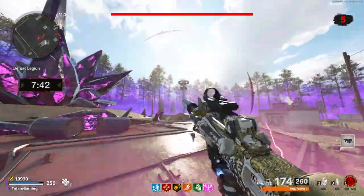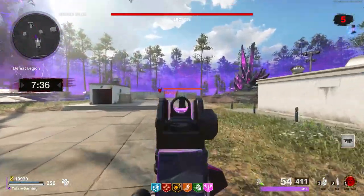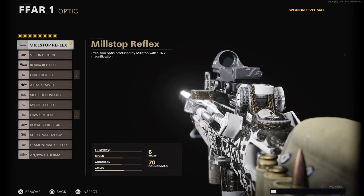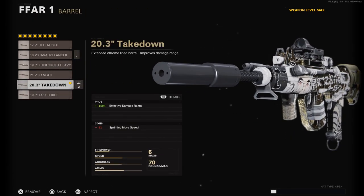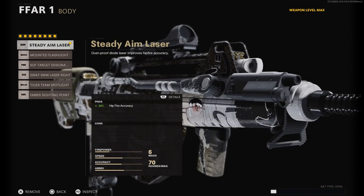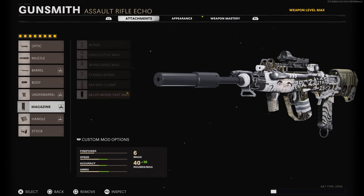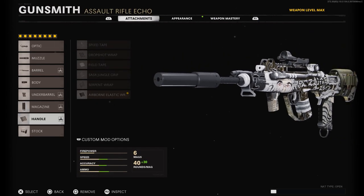The gun I really recommend is the FFAR, which recently got a buff. I'll be showing a class setup in the background. It has a high fire rate, a lot of damage, and a buff to the ammo count in both the clip and stock, so it has a ton of ammo. The only negative is a lot of recoil, but you can use attachments to counteract that.